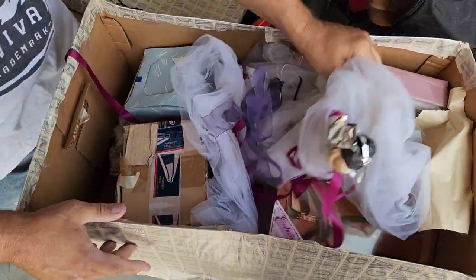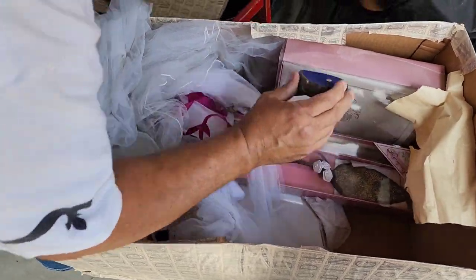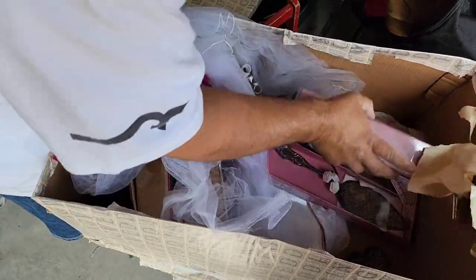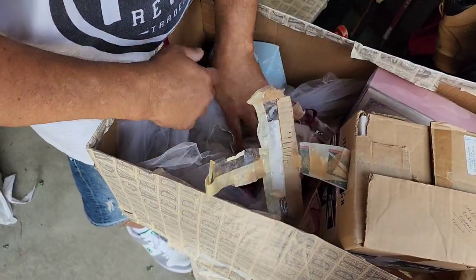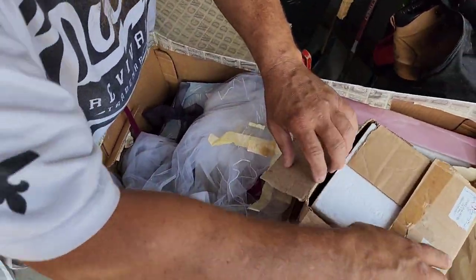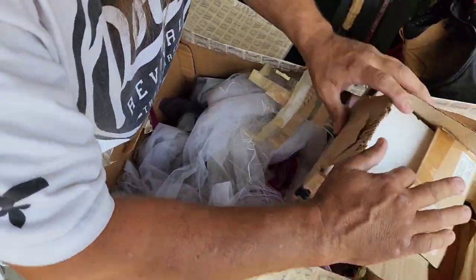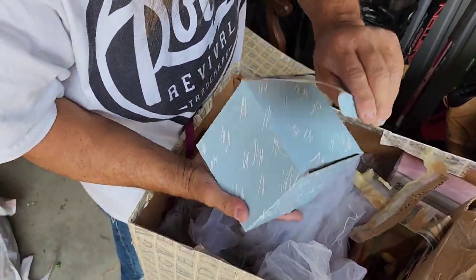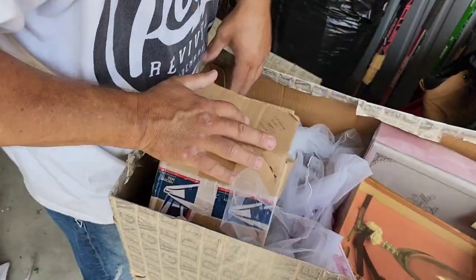Here seems to be wedding stuff. Yeah, it looks like a box of wedding stuff. Where's the ring? Where are the diamond rings? You've got to be careful with wedding stuff because sometimes people will have their cards in there and they don't take all the money out. Looking for the card box. Those are just napkins - not a card box.